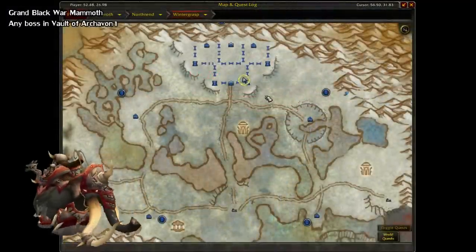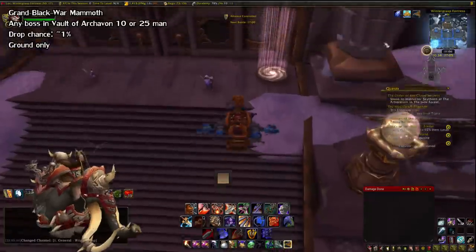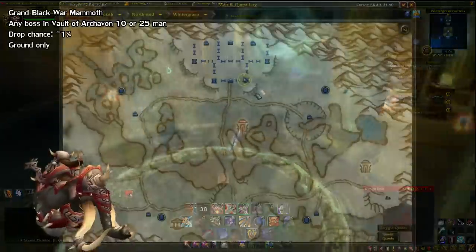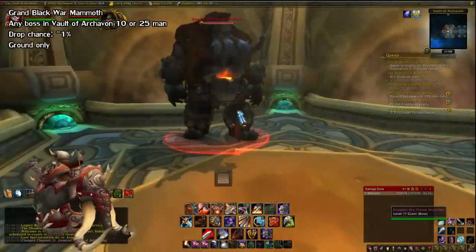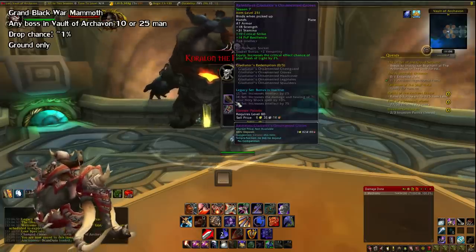Next up is the Grand Black War Mammoth from the Vault of Archavon in Wintergrasp. To get there, there should be a nearby portal pad that you can click on, and from there you just walk in. This one is a little tricky because your team has to be in control of Wintergrasp for you to be able to zone into the raid. There are four bosses in here, and each one has a chance to drop the Mammoth at a 1% rate. It drops from both 10-man and 25-man, but you should run it on 25 for more transmog drops.